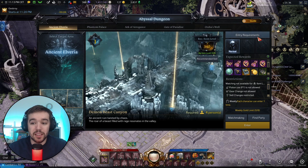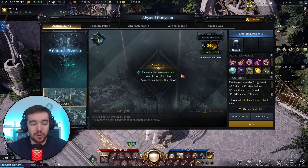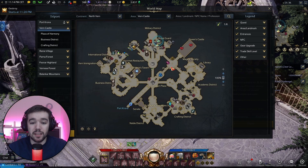When you open up the Abyssal Dungeon menu, you can see the requirements: you have to complete the quest called 'She Waits, She Leaves,' which is the main quest in North Vern that also unlocks Power Pass, giving you three level 50 boosts. Just follow the light blue quest and it will unlock. You need to be level 50 and have a gear score of 340.